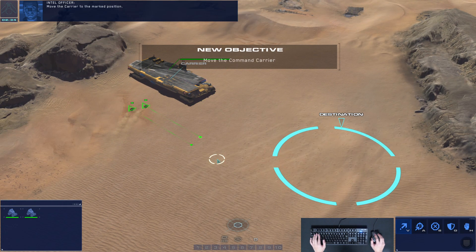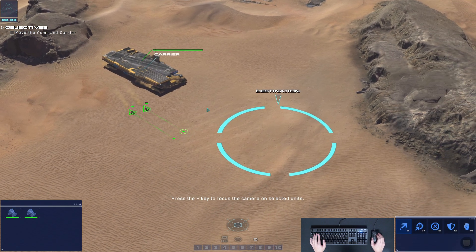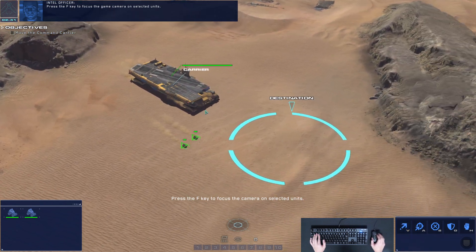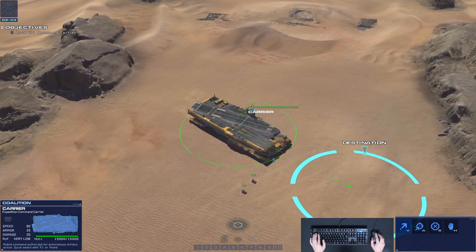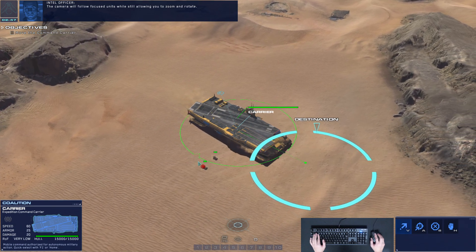Move the carrier to the marked position. Press the F key to focus the game camera on selected units. The camera will follow focused units while still allowing you to zoom and rotate.